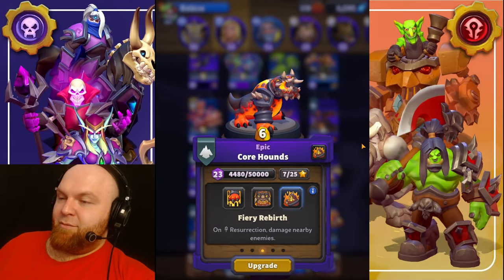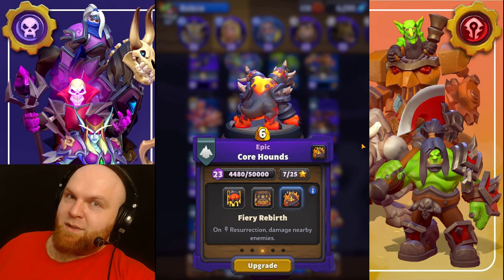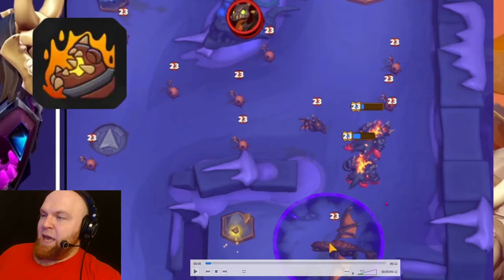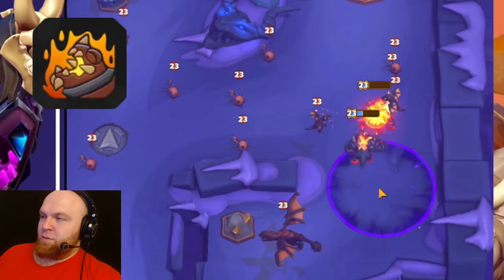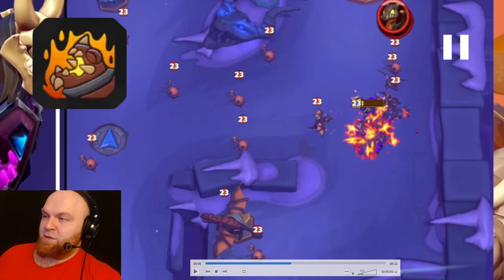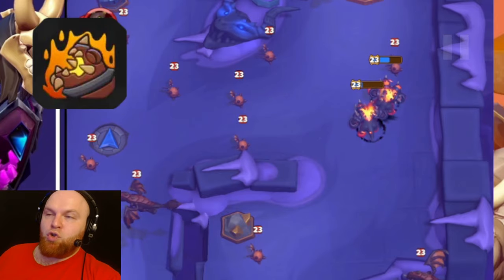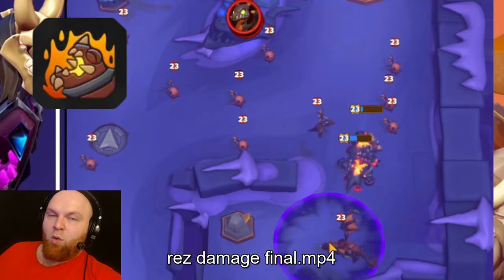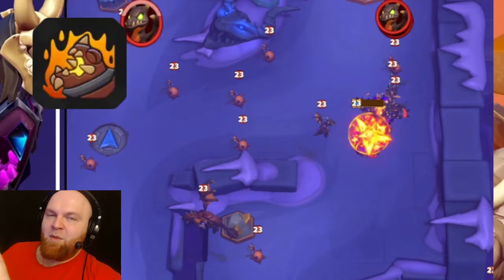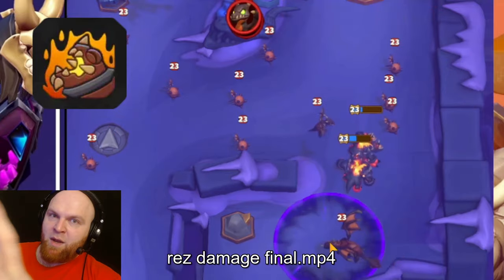Next talent is Fairy — on resurrection, damage nearby enemies. The one with less HP is going to die, and the other one is going to resurrect it. I cast Cheat Death so the Corehound has time to resurrect the other one. The main thing you should know is that this damage the Corehound does when it's resurrected attacks flying units. The damage is roughly equal to one auto attack of a Corehound, except it's AOE and it affects flying units.